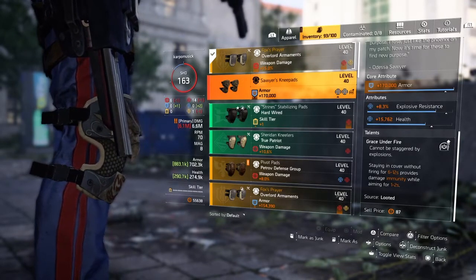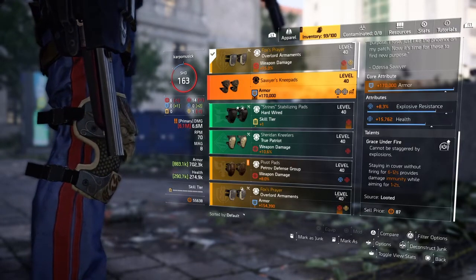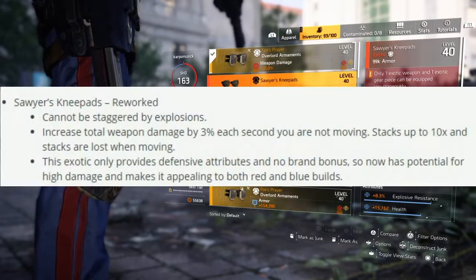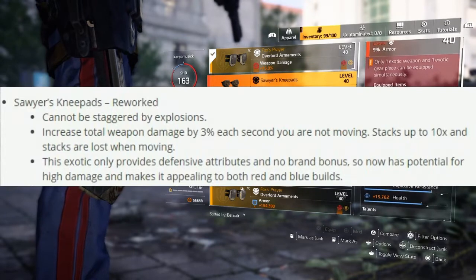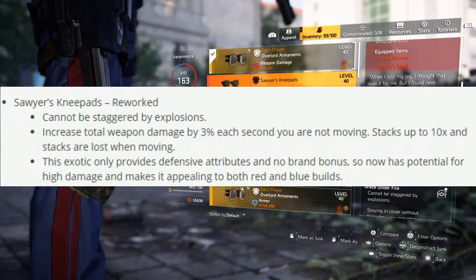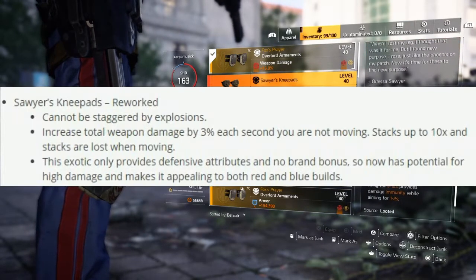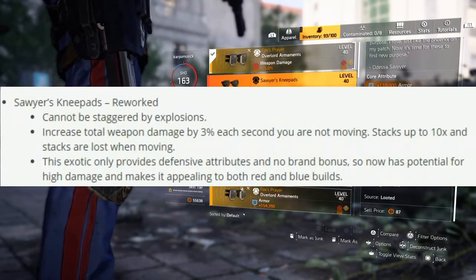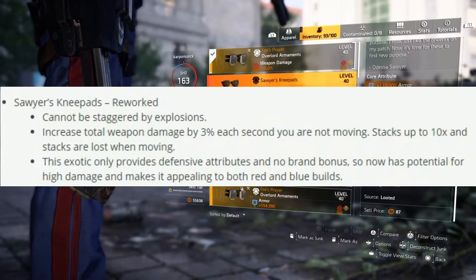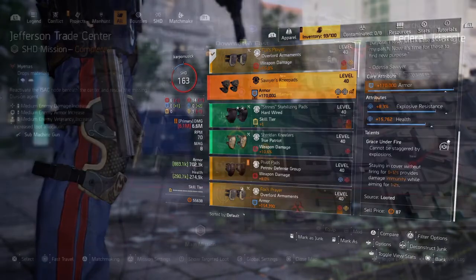Now all these things are going to change with the next title update. The Sawyer's Knee Pads will be reworked: cannot be staggered by explosions, increase total weapon damage by 3% each second you are not moving, stacks up to 10, and stacks are lost when moving. So yeah, the Sawyer's Knee Pads is probably going to be one that you want to get after and farm right now.